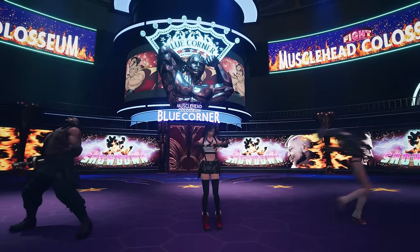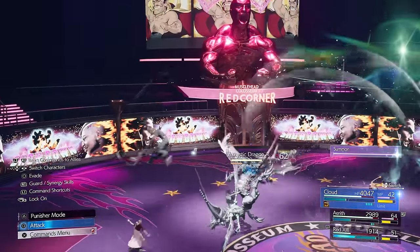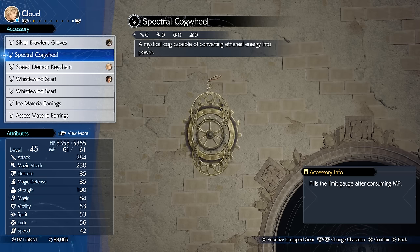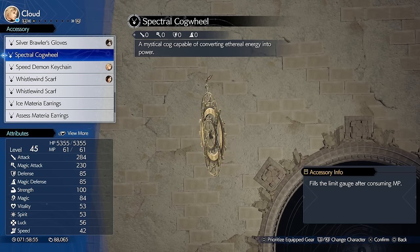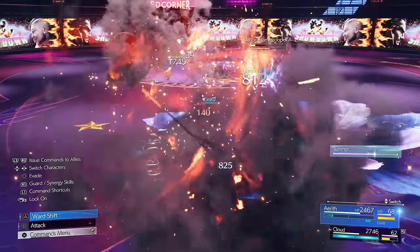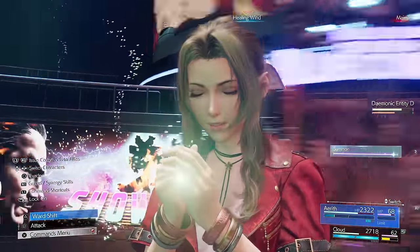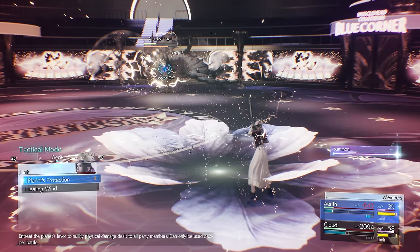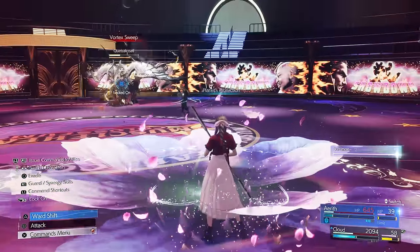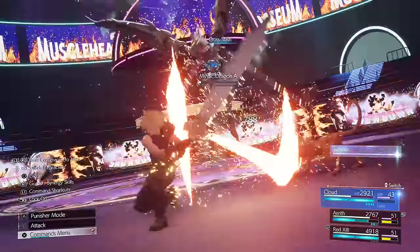From this point on, there are a ton of great items coming between Chapter 9 and Chapter 12, quite a lot of them from Gold Saucer minigames — so I heavily encourage you to play them. One you can get from Chapter 9 is the Spectral Cogwheel, earned by beating the six-person bouts at the Musclehead Coliseum in Battle Square. This fills your limit gauge after consuming MP, making it a solid option for spellcasters and really anyone. Aerith, for example, can quickly fill her limit gauge and use Planet Protection to heal the whole party.